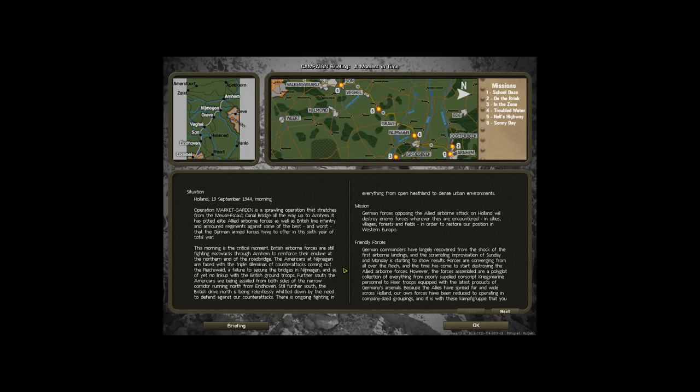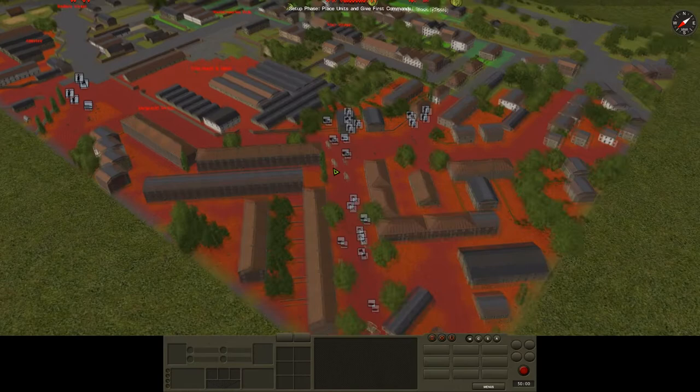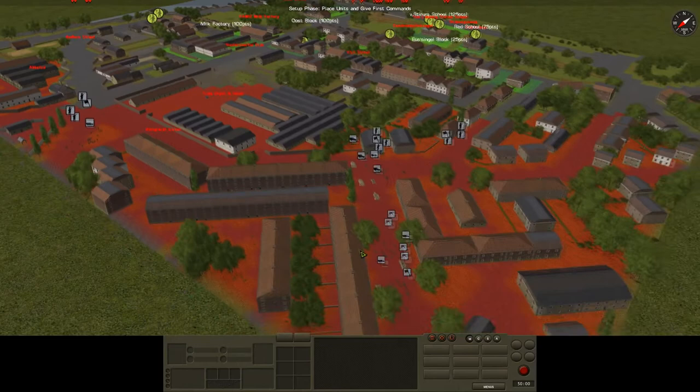Good morning everyone. I'm General Jack Ripper and this is a moment-in-time campaign of Combat Mission Battle for Normandy. What I thought we'd do this morning is walk you through my briefing process and take a look at how you too can figure out the best way to tackle a combat mission scenario.